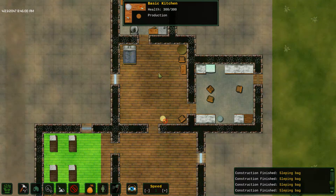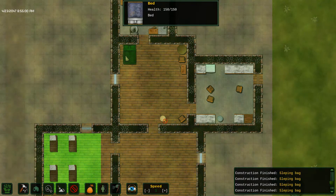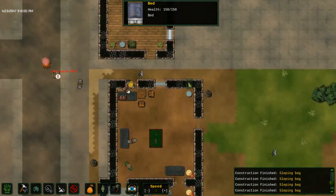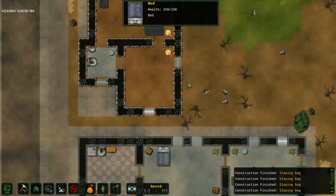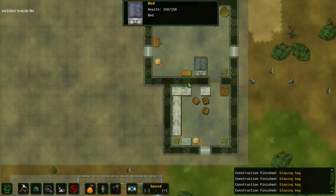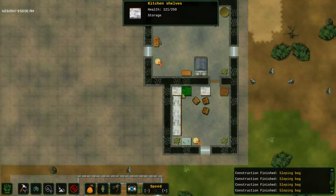I probably should have built the bedroom where there was already a bed — that would have been smart. Found a kitchen, built onto an existing kitchen. Guys, go take a nap, you're fine. Is that supposed to be a kitchen? There's no fridge or stove — not a very good kitchen.